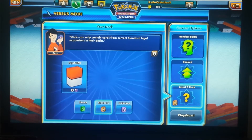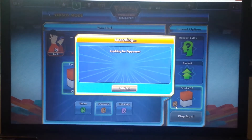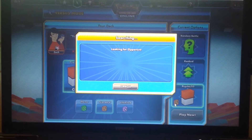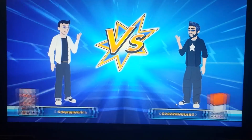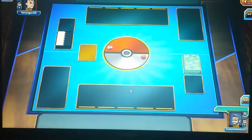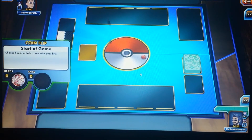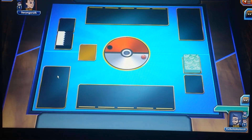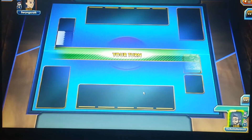Let's go ahead and jump into a battle. I've selected the deck and now we're looking for an opponent — hopefully I don't get clobbered too bad. My opponent is going to flip a coin to see who goes first. We have a 25-minute time restraint here, so I do have to choose my moves fairly quickly. He got tails; it's asking if I want to go first, and I'm going to say yes.